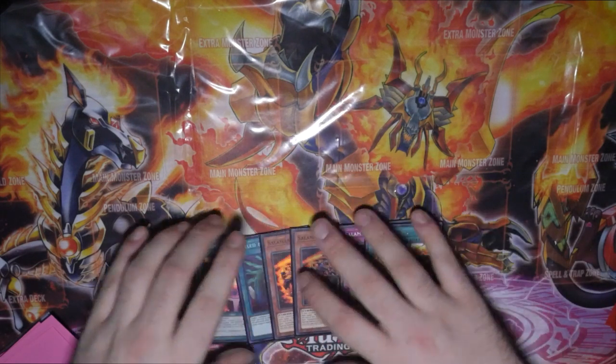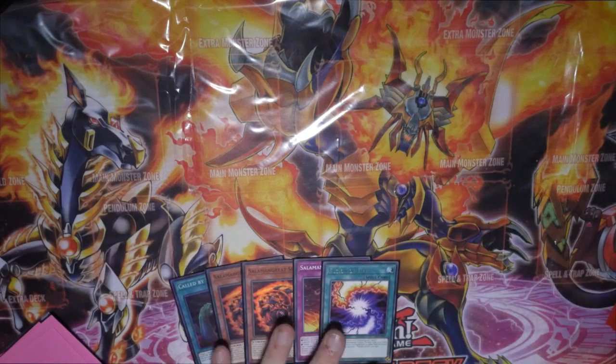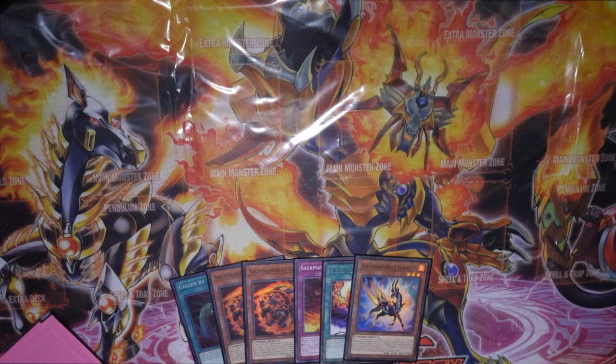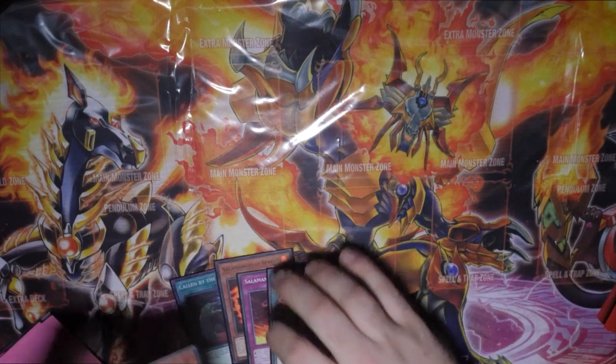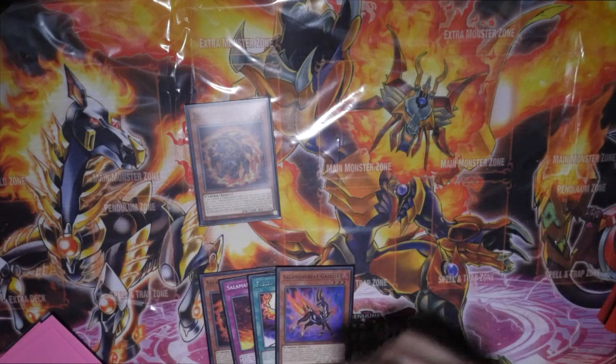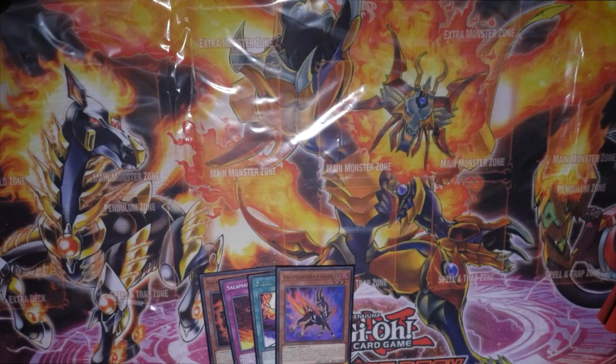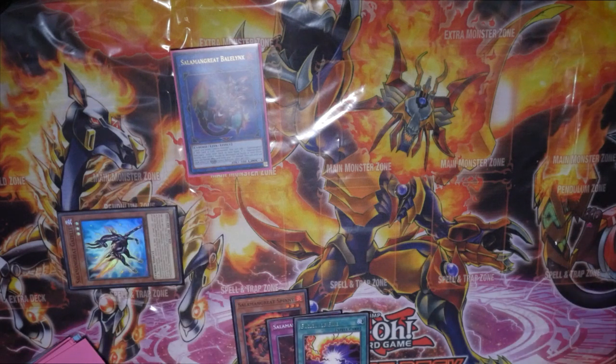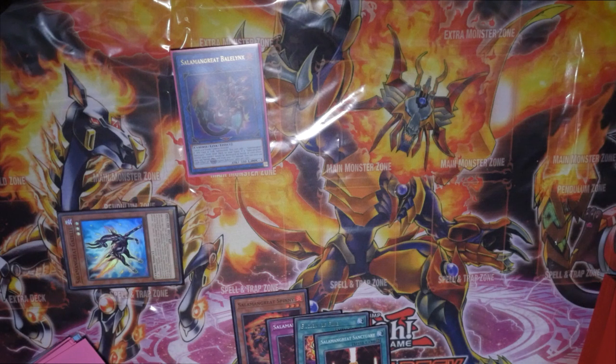We still have the best kind of play here. All we want to do is go into Circle — Circle adds a Salamangreat monster from our deck, so no surprises: we're going straight into Gazelle. We'll normal summon Spiny. If our opponent hand traps us, we're going to Called by the Grave and normal summon Spiny. Link Spiny into Bellenix — chain one, chain two on Gazelle. Gazelle comes down and usually you'd send Fusion of Fire to add that back. Bellenix adds Sanctuary, Gazelle sends Jaguar, and we can add Fox back later to extend our board.